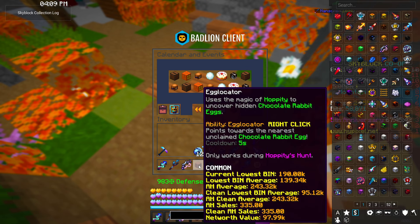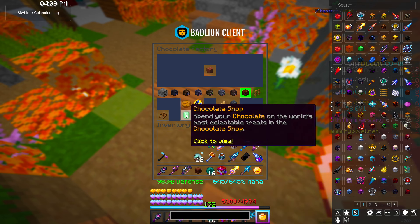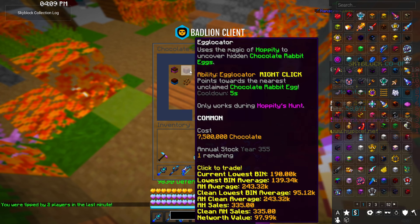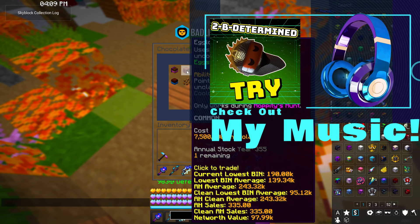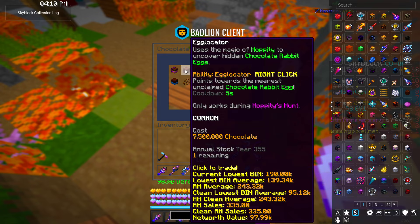The best way to find eggs is with the egg locator, which you can get inside the chocolate shop at the bottom. The egg locator costs seven and a half million chocolates, which sounds like a lot but really isn't — if you've had your chocolate factory for a couple of days you'll generally generate more than this overnight. So once you have enough chocolate for it, it's definitely a good buy.